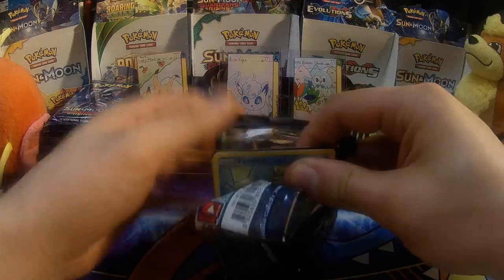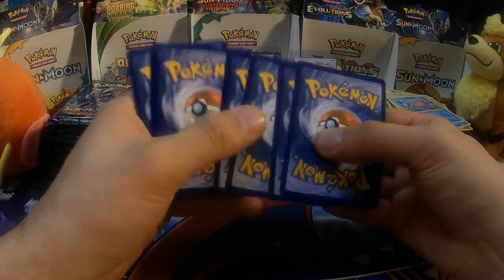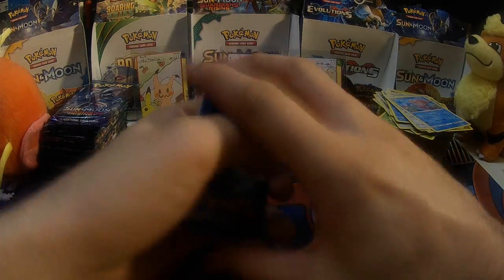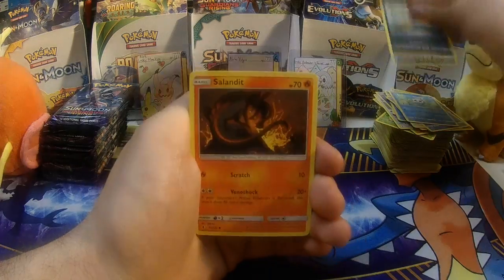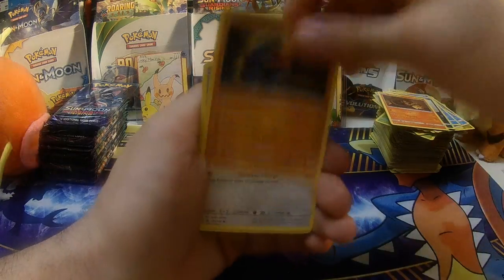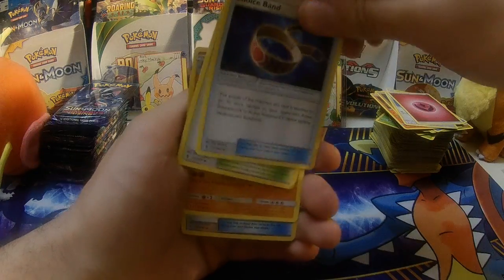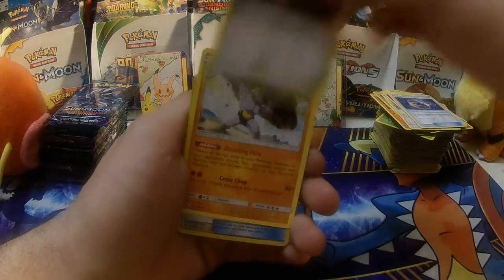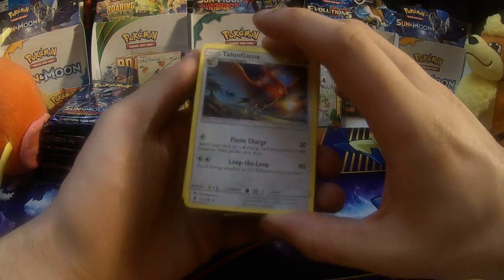I don't care what the GX is — I mean, I've got like 20 Gumshoos GX, so lord knows I'll take any GX. Vanillite, Murkrow, Salandit, Nosepass, Taylo, Fairy Energy, Choice Band, Altar of the Moon, Machoke, Flash Hammer, and a Talonflame.